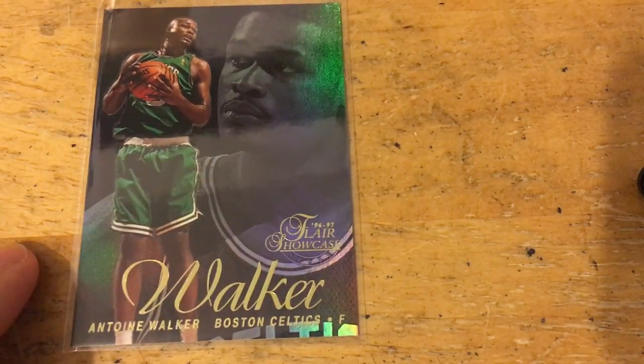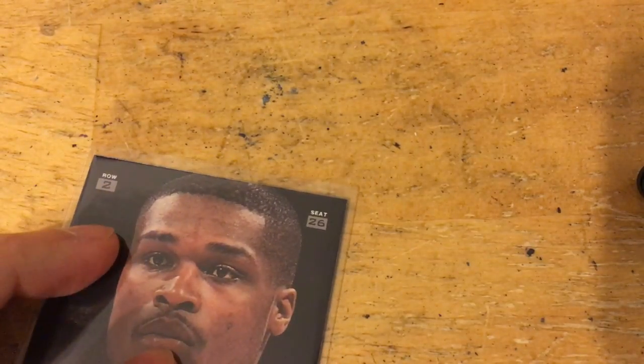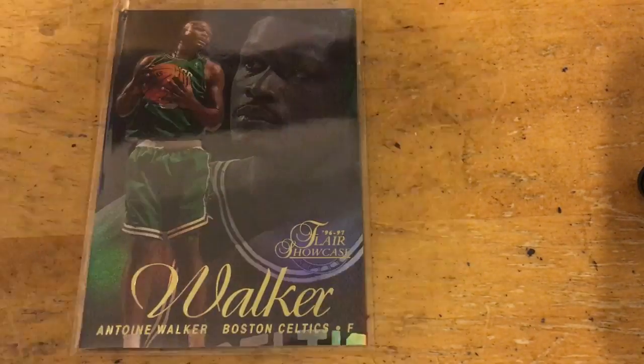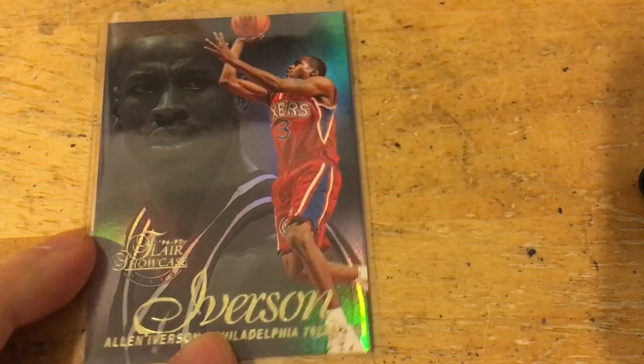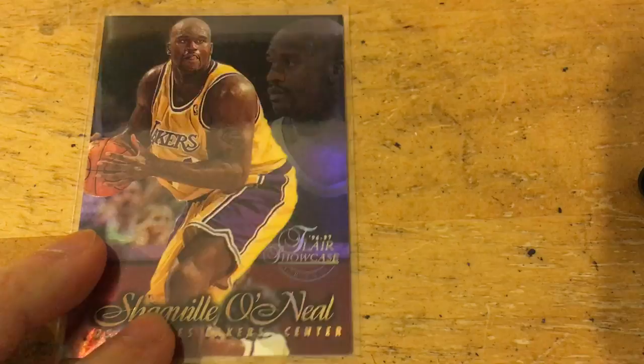Here's some stuff for a set I've been working on for a while: 96-97 Flair Showcase. I'm just doing the basic set which is Row 2, Row 1, and Row 0 — not gonna bother trying to get the legacy parallels. I'd say I'm probably about 20 cards or so away from finishing it. I just picked up a couple here: an Antoine Walker rookie, Allen Iverson rookie, and a Shaq Row 1. Really beautiful set — at some point I'll show them all together once I finish it.